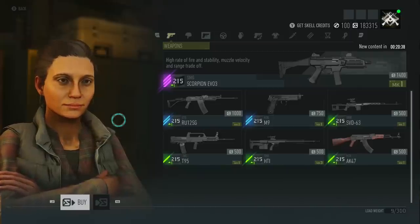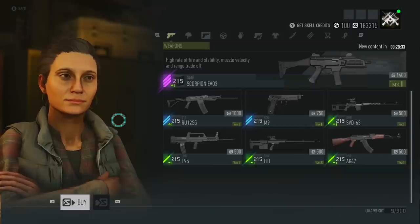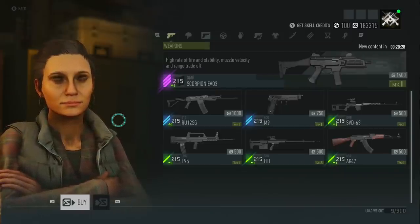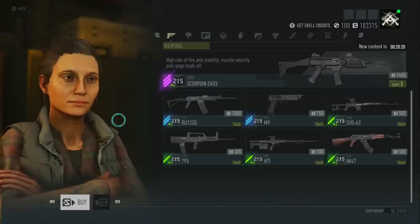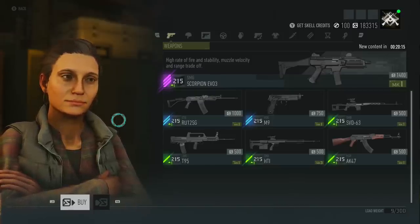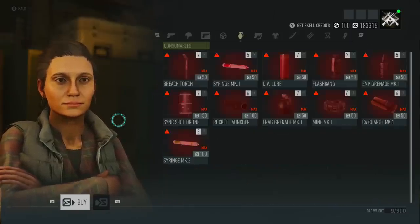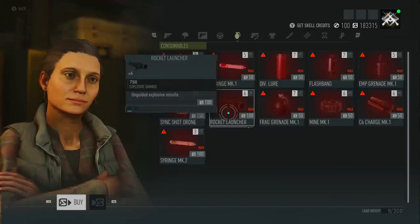The rocket launcher on this game is actually classed as a skill, so you will need to unlock it to use it. It's not going to take too many skill points — after you've unlocked your class you'll need to unlock two basics, then over to the right-hand side you can get the rocket launcher. Don't worry about crafting the rockets; it's fairly expensive for resources to craft. If you're running low on rockets, head to the shop — either from visiting Erewhon or from any bivouac in the game — and go through to the consumables. You'll see the rocket launcher; you can just buy them. They are 100 scale credits each, not expensive at all.